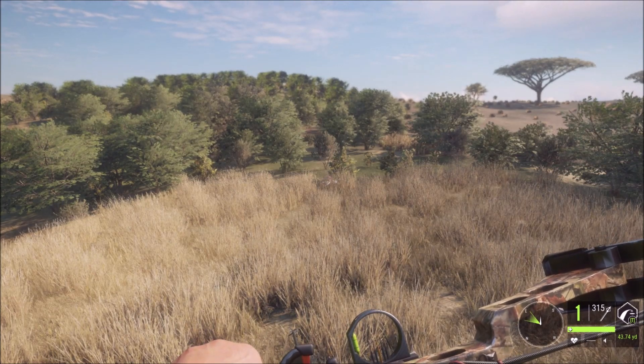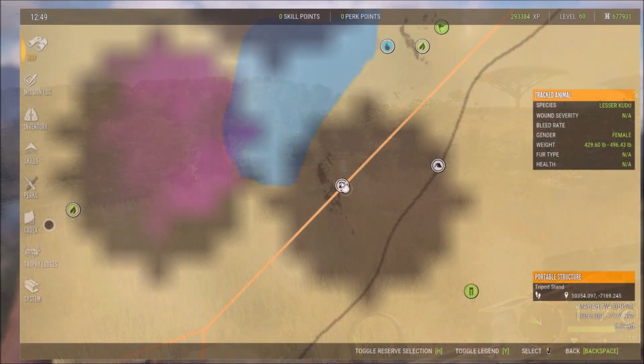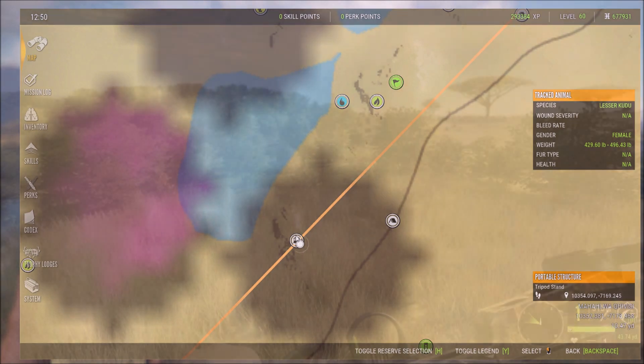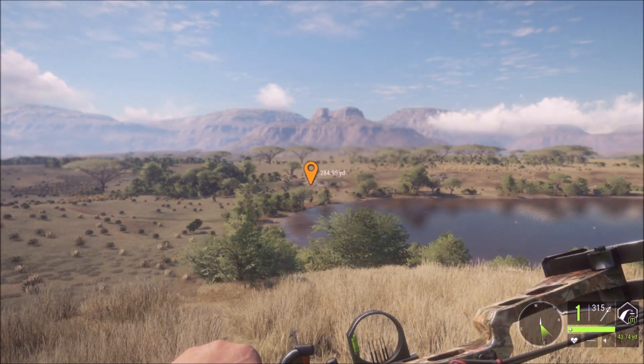She's down. I totally thought she was going to jump up on this tripod and take us right off — I was scared — but we made a nice shot and she went down. While we're waiting, the coordinates for this spot are 10352.381, negative 7178.968.